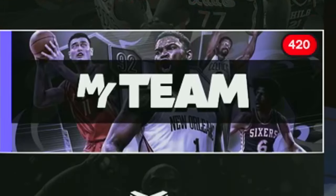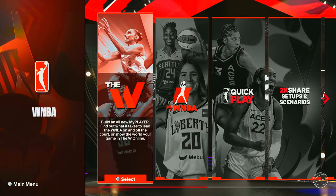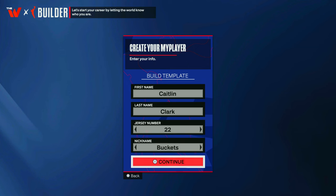The way she shoots threes and does crazy step backs. But today, we're going to make Caitlyn Clark in NBA 2K24. And with the W being in the game, this is the best time to use it as we're going to make this Caitlyn Clark type build.